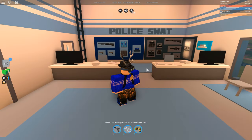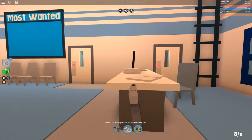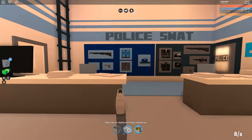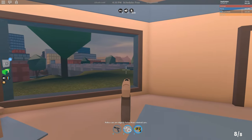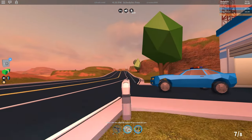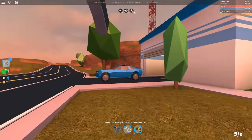We're spawning in as police like we always do in every update video. Here at the police station we're checking out the gun models — and the pistol model is already better, it looks insane, it's not just the same old mesh. And check out this new crosshair, it will definitely improve aiming because before it was literally just your mouse.